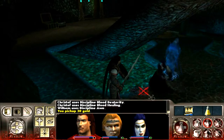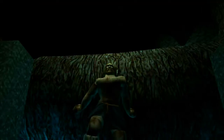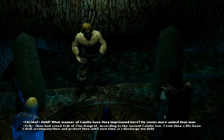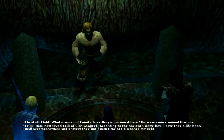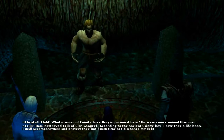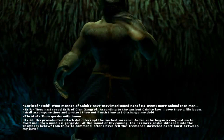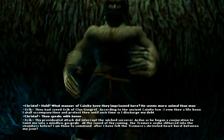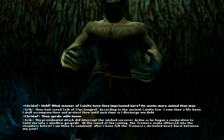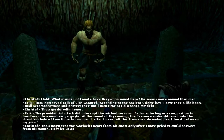We'll just clear out all these first. This last guy will kill. Now we should be able to talk to this guy. 'Hold! What manner of Cainite have they imprisoned here? He seems more animal than man. Thou hast saved Eric of Clan Gangrel. According to the ancient Cainite law, I owe thee a life boon. I shall accompany thee and protect thee until such time as I discharge my debt. Thy providential attack did interrupt the wicked sorcerer Ardan as he began a conjuration to twist me into a mindless gargoyle. The Tremere snake slithered into the chambers below. I am thine to command — after I have felt the Tremere's shriveled heart burst between my jaws.'